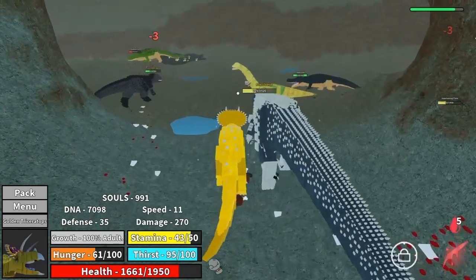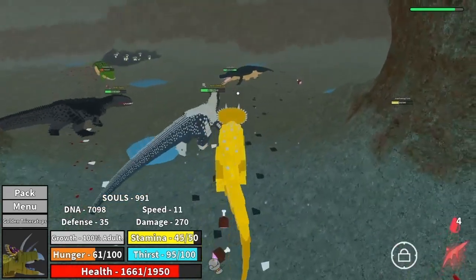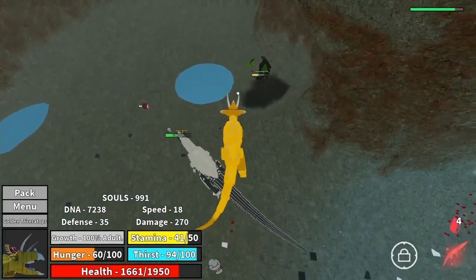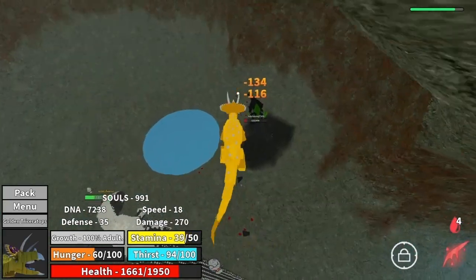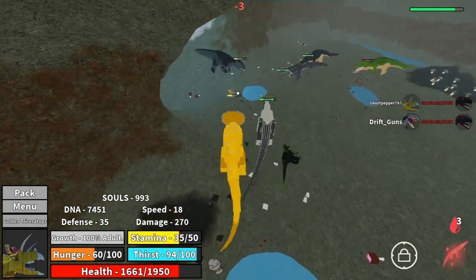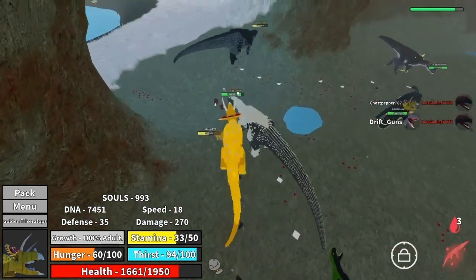I love it a lot — I got golden skin on Trike and it's just fun to play with. Some people thought it was overpowered, but I think it's in a good spot for what it is. It should be the strongest herbivore — it is a Triceratops. Overall a really good spot and a really good pick.